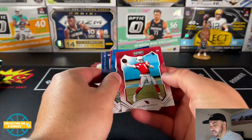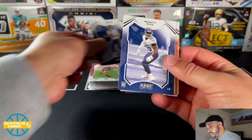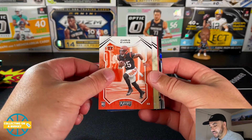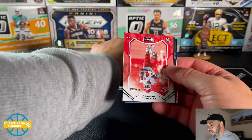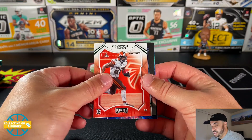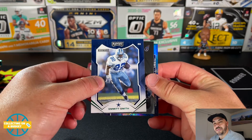Kyler Murray base. Here we go — here's our first rookie: Davis Mills, rookie QB. We have Monty Rice, Ian Book, another rookie QB — looks good. Chris Evans, Peyton Turner. There's a green rookie of Cornell Powell. Demetric Felton rookie parallel, and Emmett Smith with the green kickoff parallel. Only two chrome cards in this pack — that sucks.